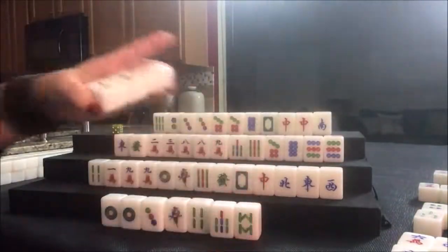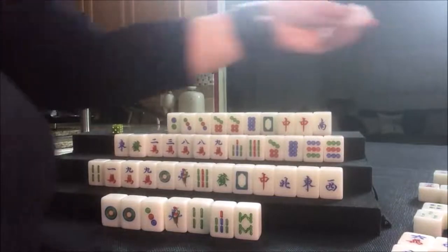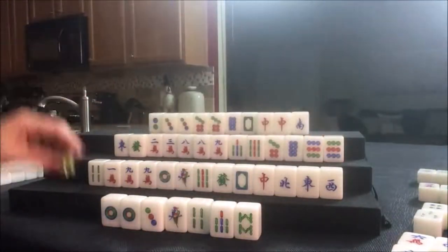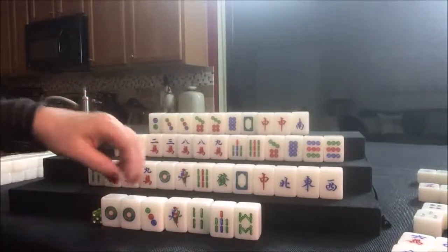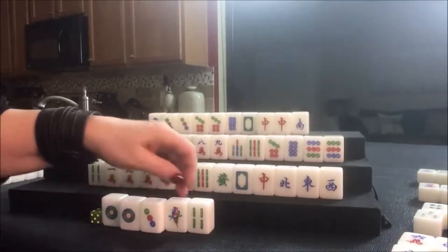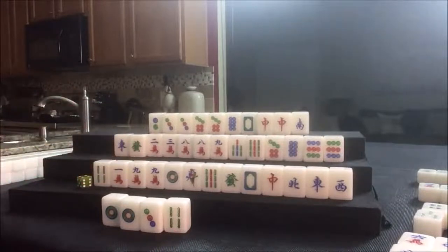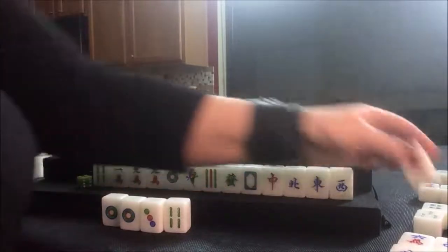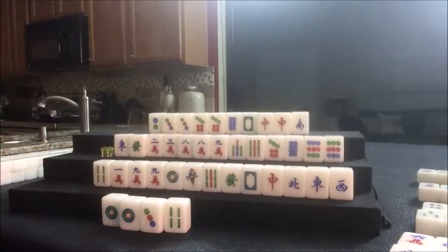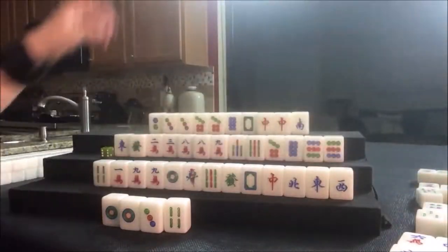Two bam drawn up here — we're going to pong. Pong! Six bam — there's one out; we'll throw that. We have one-two-three potential and one-two-three; let's chow. If they can get a pair they'll be ready to win. There are two one bams out; let's throw the one bam. Up here we need a south or nine dot for 13 orphans. Five crack drawn. Drawing up here now — five bam, we don't want that, that's for seven-eight-nine. Throw the five bam. Drawing for north — three crack discard; drawing for east — five crack; okay, here we go, come on south.